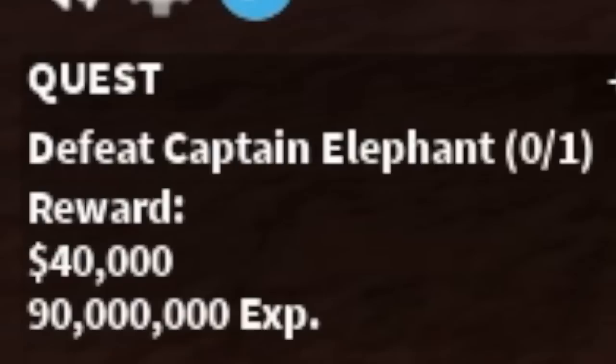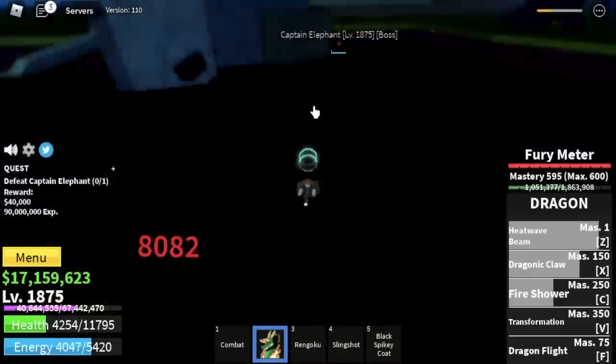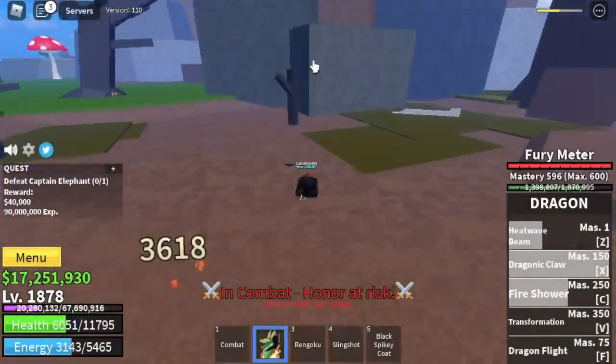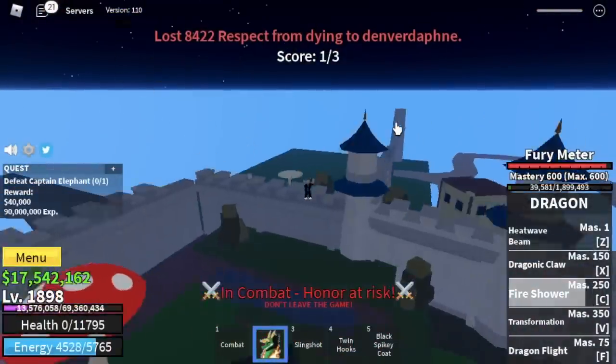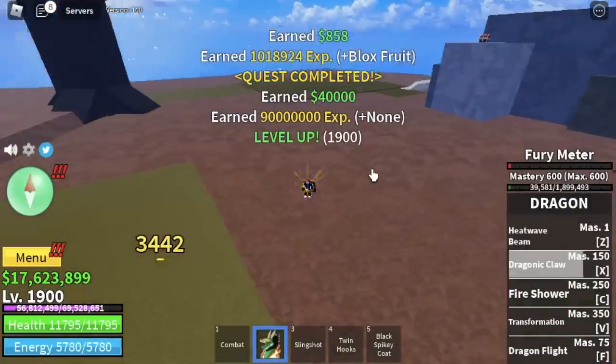The spawn point is so near the boss, so there is a really high chance you will get attacked. If you're grinding in the third sea, you really need to be patient. But as long as you damage it, there's a high chance you will get experience. We died from that but we still got the experience. So again, at level 1900.